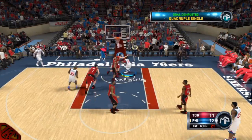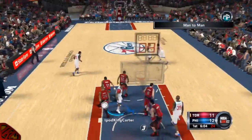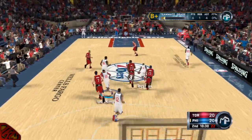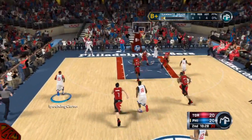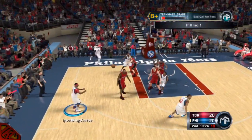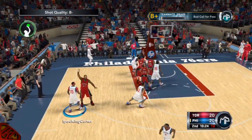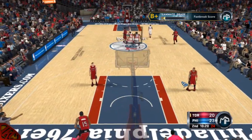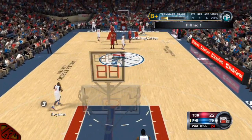You got to get yourself to the paint by using post-up moves and everything like that. But when there's times when you drive the lane and someone slides, all you got to do is kick it to the person whose defender slid — and then it's golden from there. Now as I hit that three-point shot, the time is winding down.